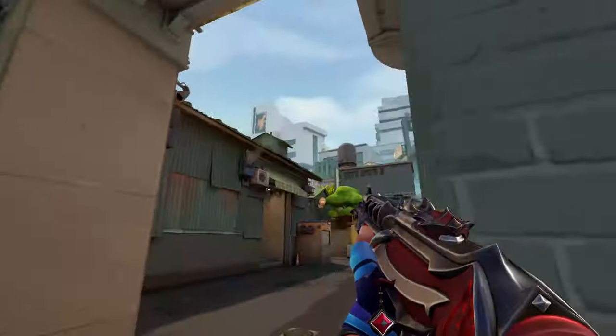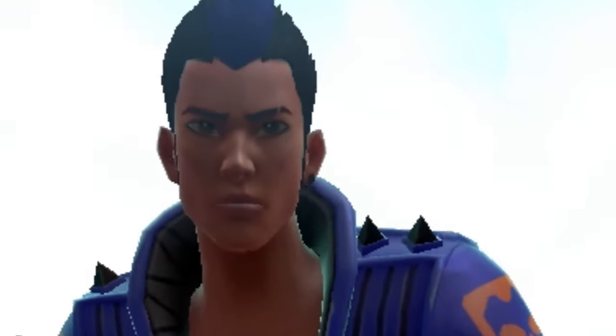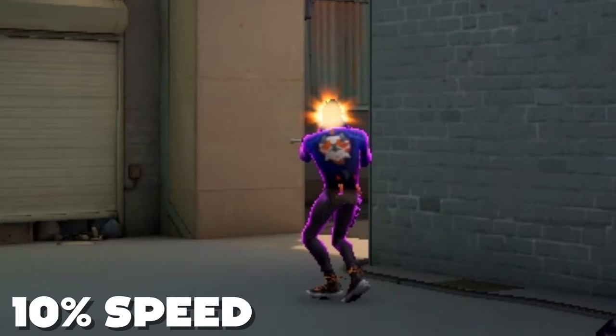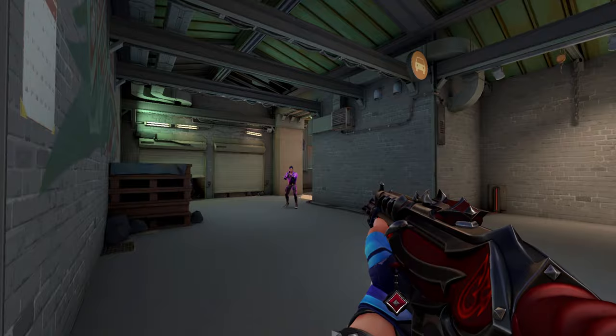At the beginning of the video, I mentioned how Yoru's flash can be easily dodged. Since that is the case, we should take advantage of that. One-way flashes are flashes where you're able to peek with your own flash. Using Yoru's avoidable flash, utilizing one-way flashes helps you catch enemies off guard while they're looking away, allowing you to gain the advantage over them.